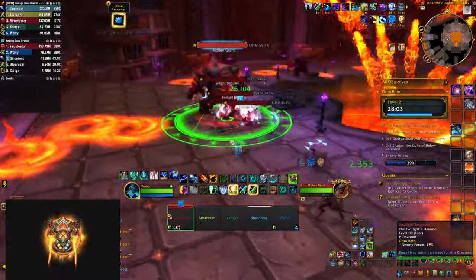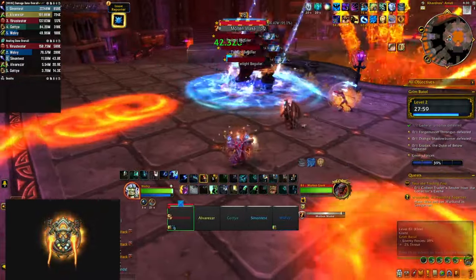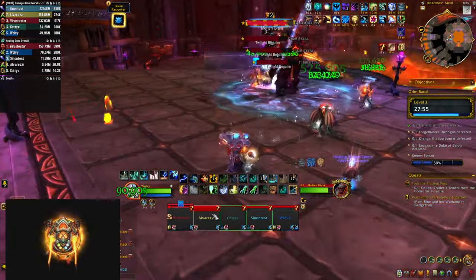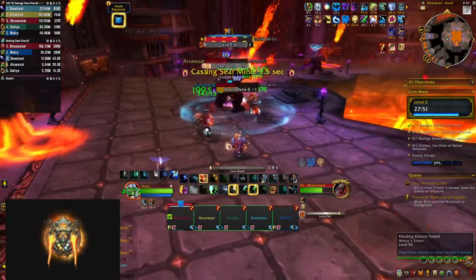The next area features molten giants which cast molten wake — heavy AoE damage to everybody in your party with a debuff that increases fire damage taken. This means you should not get hit by the fire swirlies that fire from the middle of the room.